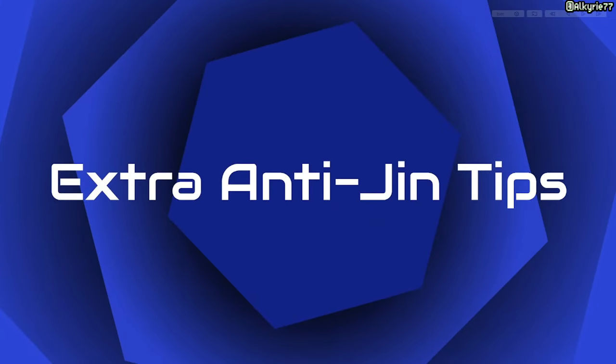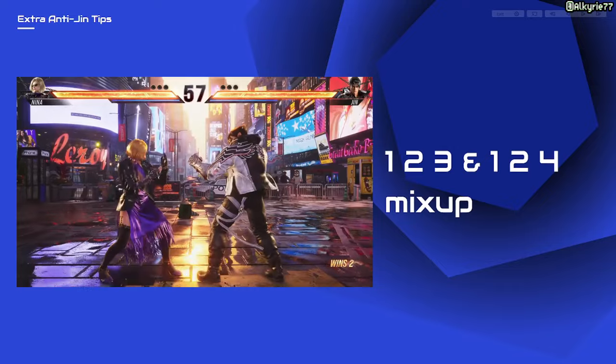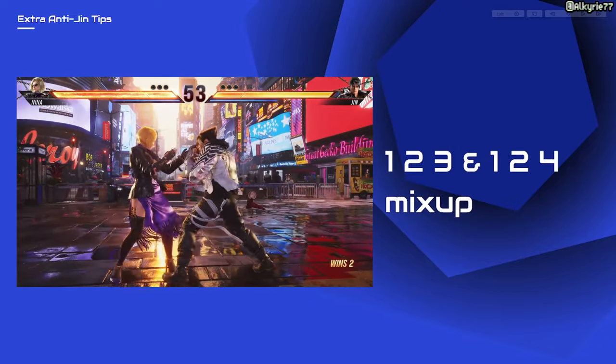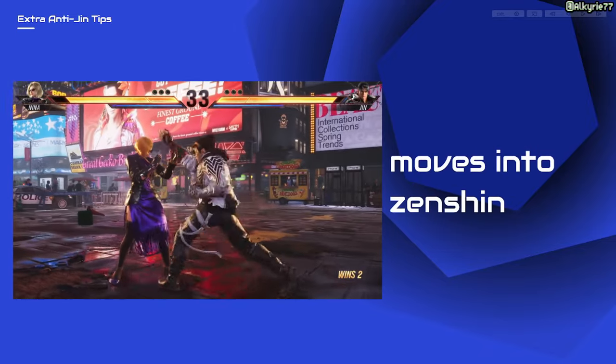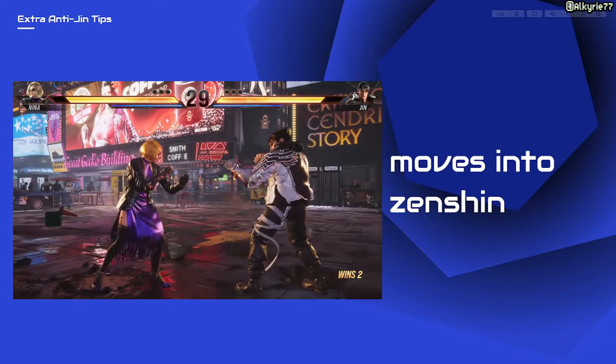Some extra tips for you when facing this character. If Jin is mixing up 1-2-3 and 1-2-4, you can use a crouch jab before the third hit to cancel his aggression. If you notice when Jin's attack move goes into zenshin mode, he is usually vulnerable.